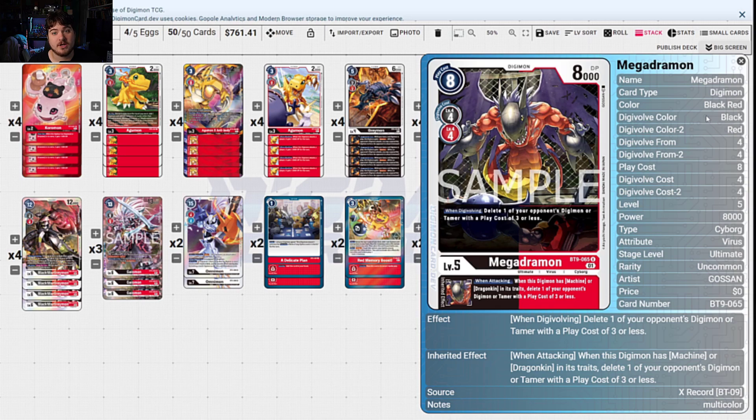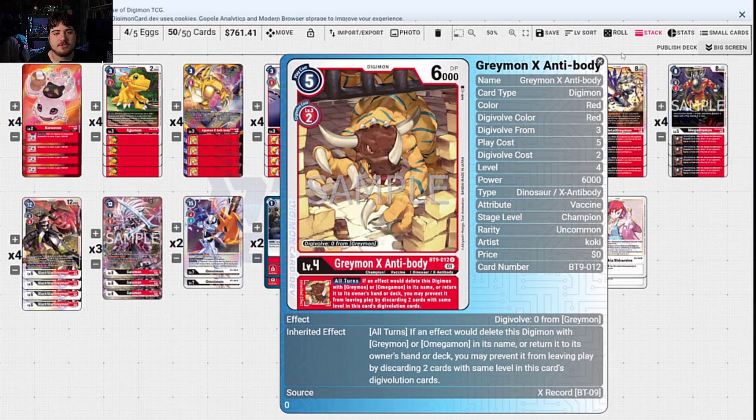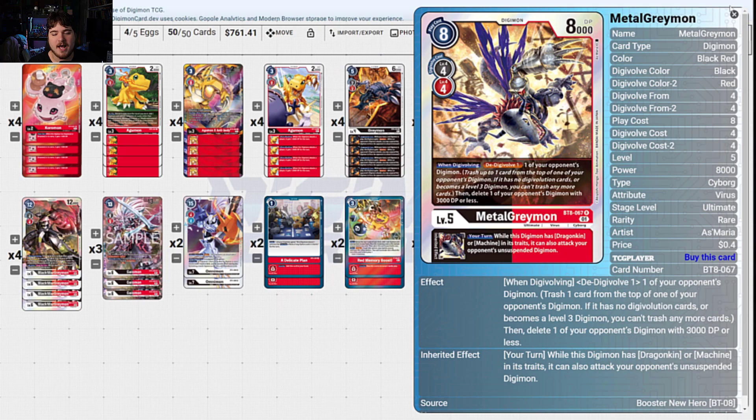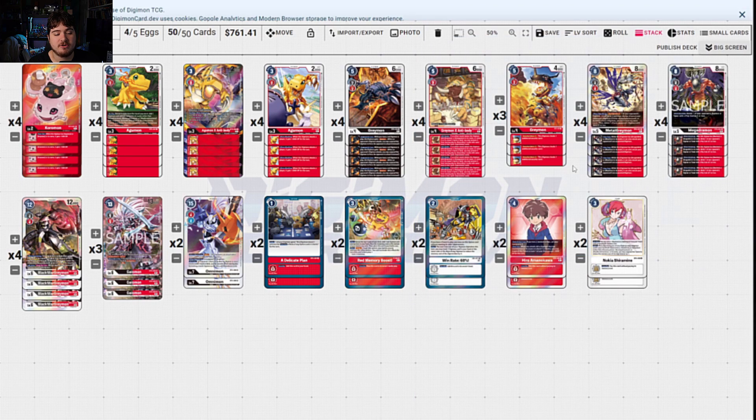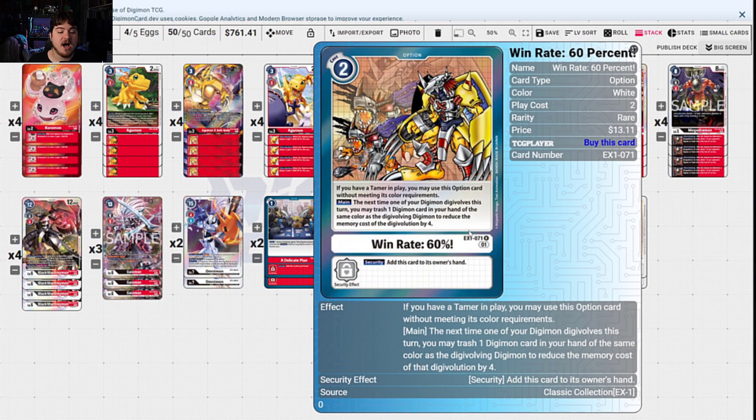When this Digimon with Machine or Dragonkin in its traits deletes one of your opponent's Digimon or Tamer with a play cost of 3 or less when attacking, your BlackWarGreymon and Gaiomon are both going to trigger this effect and kill off all your opponent's Tamer setup. Keeping 3-cost threats off the board is really good. We also have the self-protection with X-Antibody Greymon, and Metal Greymon helps you swing into your opponent's Digimon. BlackWarGreymon didn't do too hot last format, but maybe with Gaiomon support you can apply a lot of pressure, especially since we're going to run something to lower costs — as long as you have a Tamer in play, your digivolution cost is cut by 4.